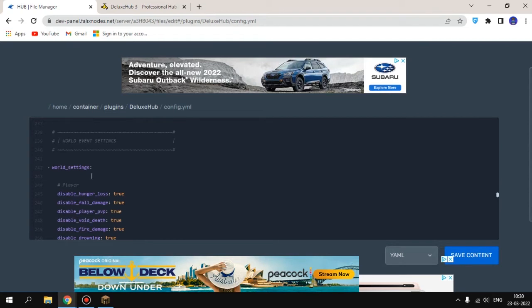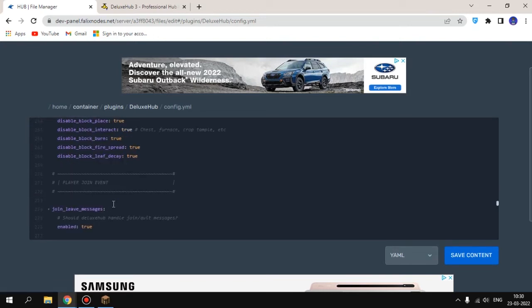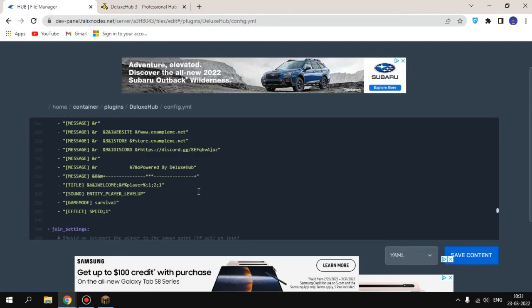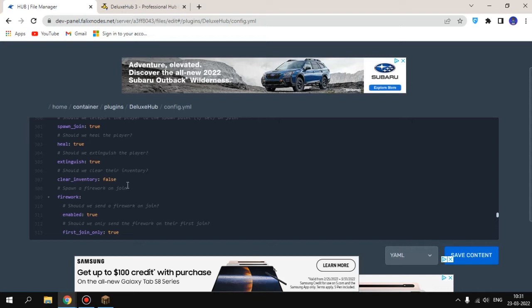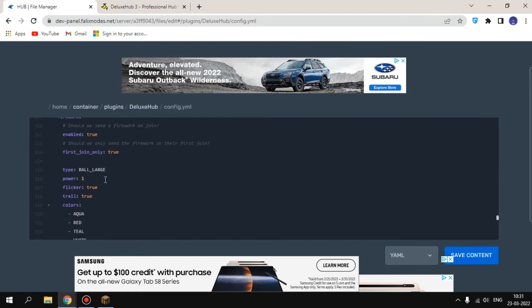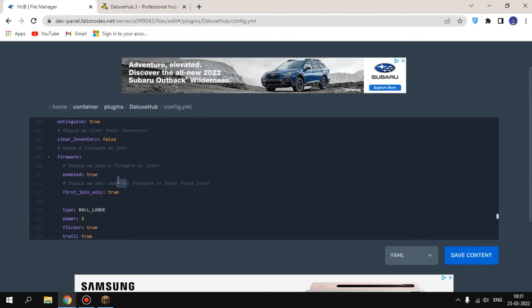You can see world settings like disable hunger and disable player PvP. There's also a blocked words list — if someone uses bad words, they'll be warned. You can configure fireworks when players spawn, heal players on spawn, and clear inventory on join — make clear inventory true or false as needed. Note: fireworks can cause issues on servers with many players constantly joining and leaving.